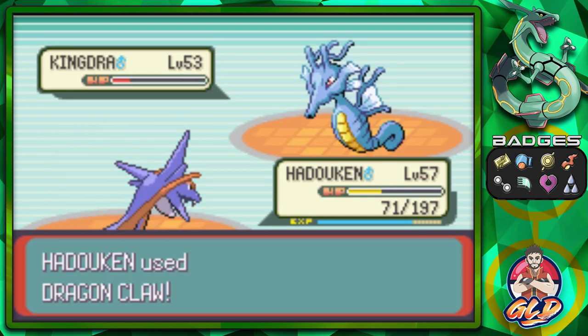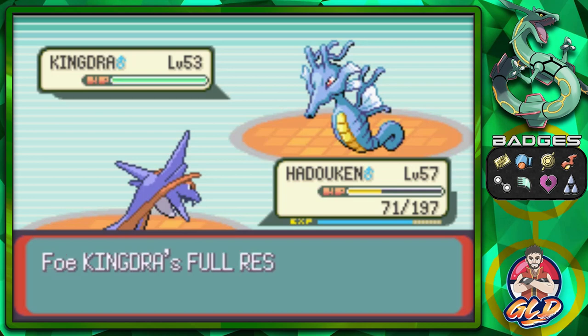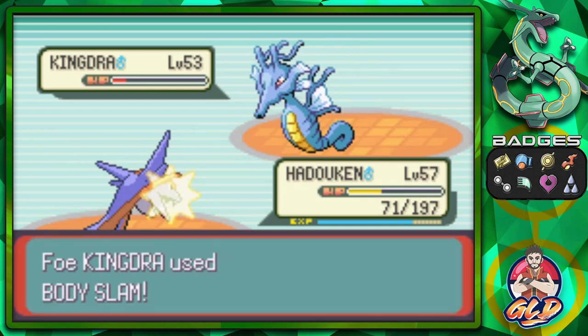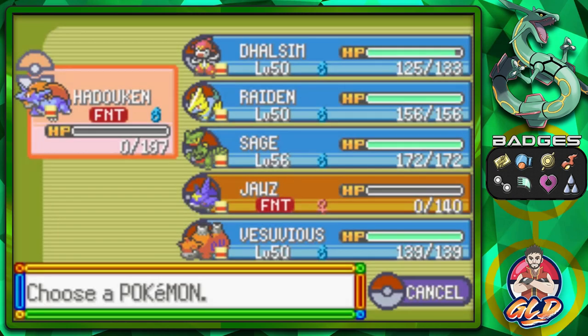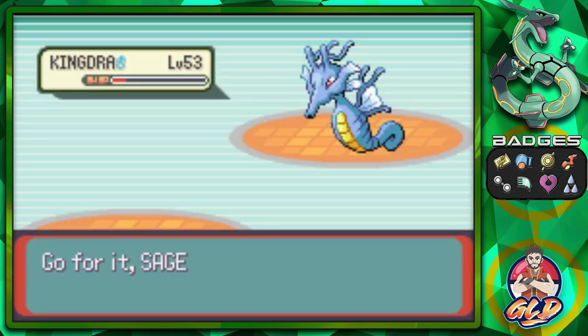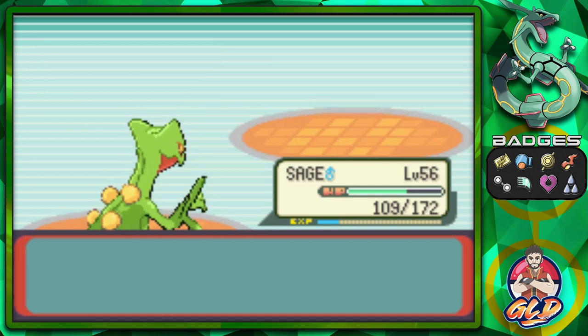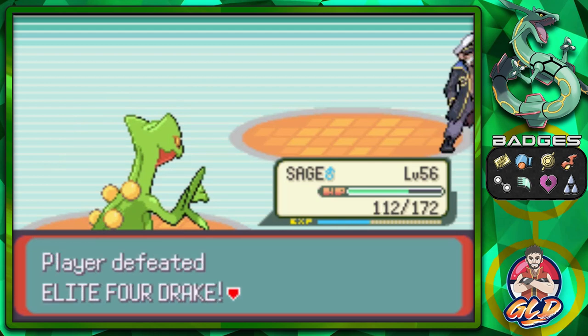Dragon Claw nearly defeats Kingdra — this guy is literally going through all his Full Restores. Come on, take this L like a champ! Hadouken nearly defeats Kingdra again, but a Body Slam defeats our Hadouken. Let's go with Sage — Strength attack! Kingdra responds but is hurt by poison. Strength again — we win! Thank goodness for that Shell Bell!